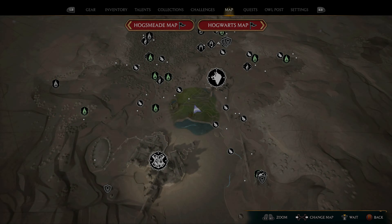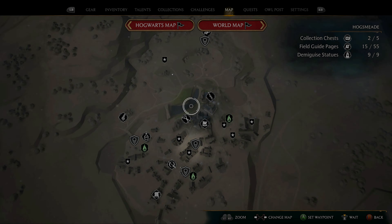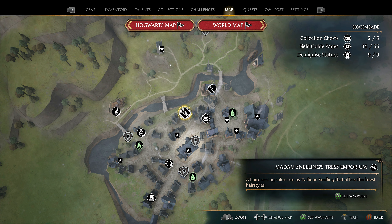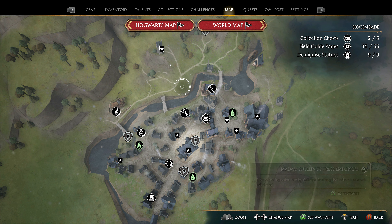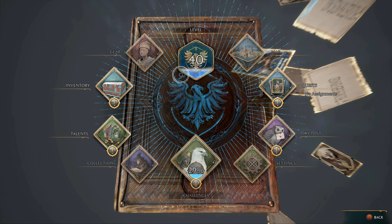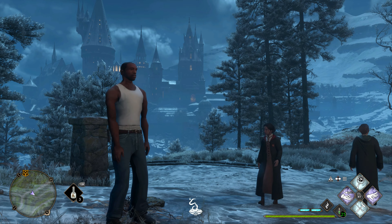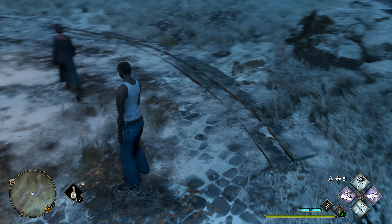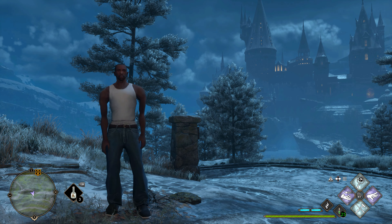In order to change your hairstyle to get a low bald cut, come over to Madam Snelling's Dress Emporium — this is where you can get your hair cut. Once you get your hair cut, you'll be all good and you will look like CJ.